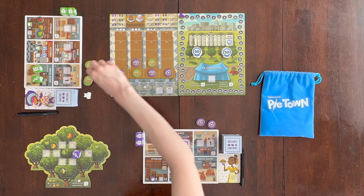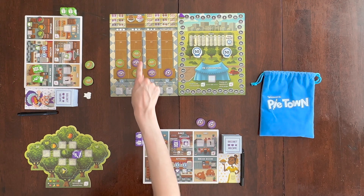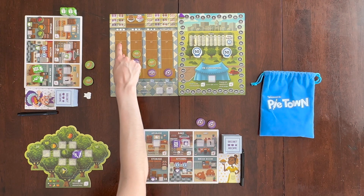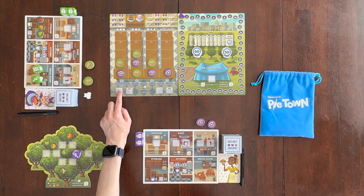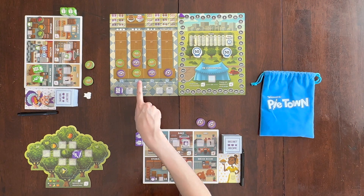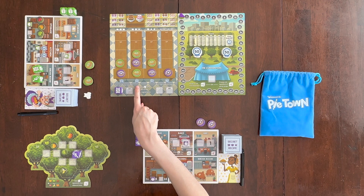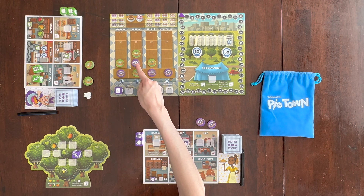Your opponents will also be placing pies on this board. In a two-player game you can only bake three pies per column; in a three-player game four pies per column; and in a four-player game you can use all the spaces. Another action you can do is go to the market to sell pies — you place your die here and sell all pies in one column. So you can pick any column and sell all the pies in it. When you do, you're also selling your opponents' pies, and they will also get points. So if you sold this column, your opponent gets three points for each of their pies for a total of six, and you get three points for your pie.